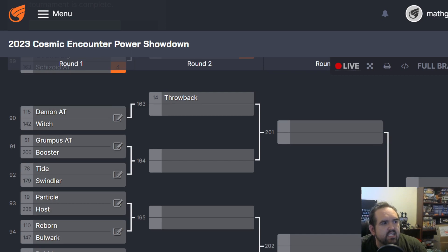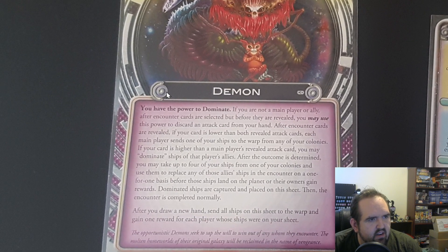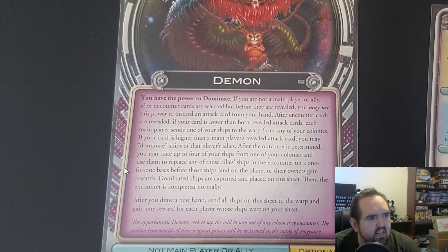Starting things off, we have Alternate Timeline Demon, which fixes many of the problems with Demon. The Alternate Timeline version lets you play when you're not an ally or a main player. You discard an attack card from your hand. If it's lower than both attack cards, each main player sends one of your ships to the warp. If your card's higher than a main player, you dominate the ships of that player's allies.